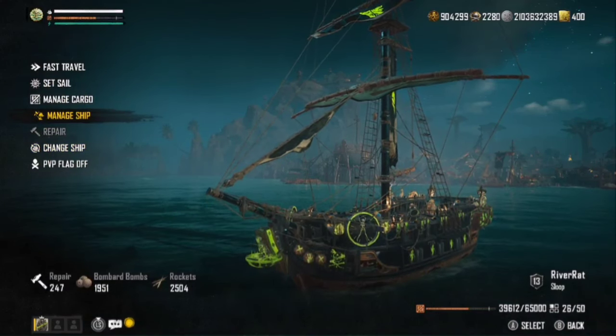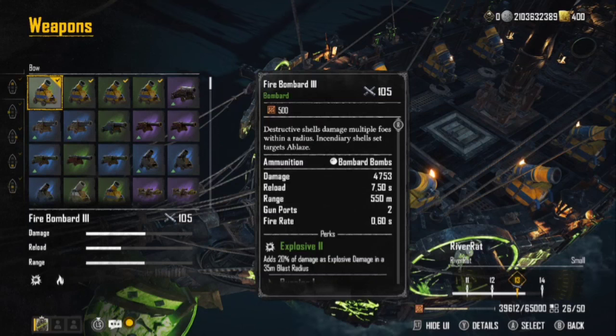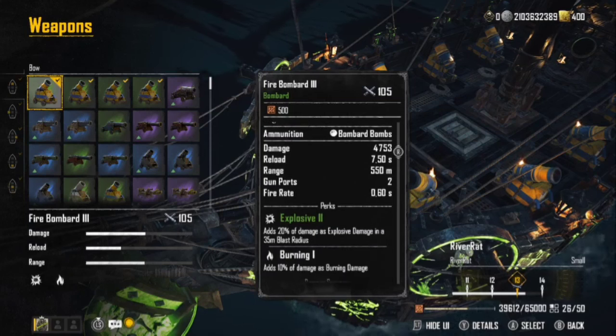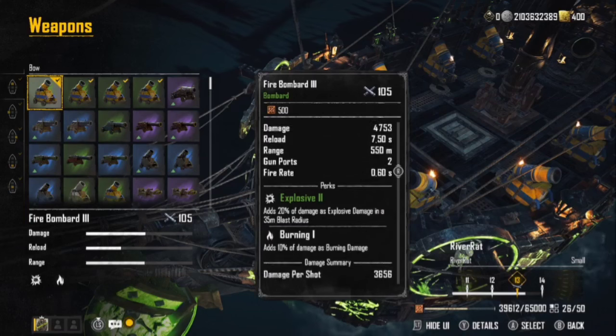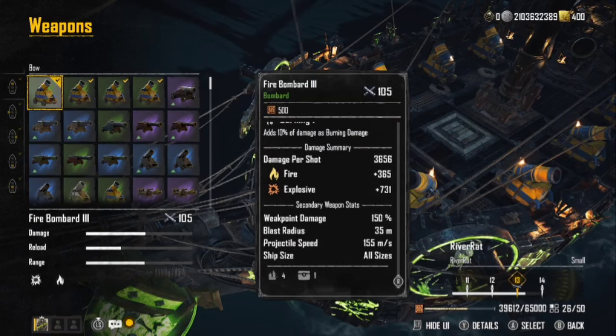Because this build focuses on explosive damage, I went with Fire Bombard Threes all the way around — the weapon to choose for explosive damage. You get 20% of damage as explosive in a 35-meter radius, which compounds with the ship's base stats. You also get 10% burning damage. Each shot does 3,656 damage: 365 of that is fire, 731 is explosion, plus your base stats on top.